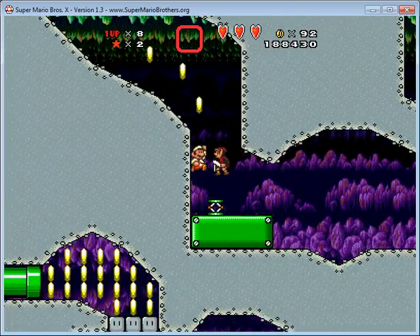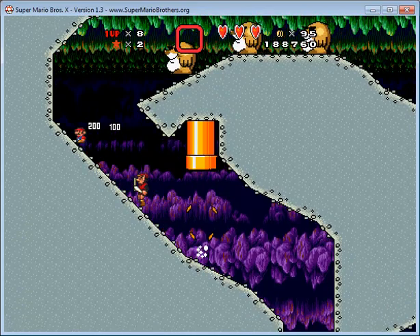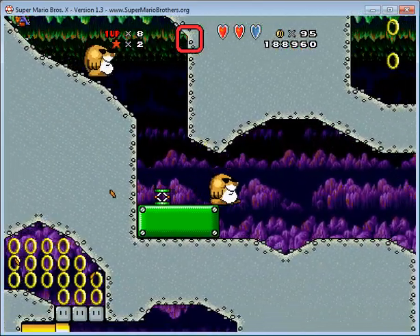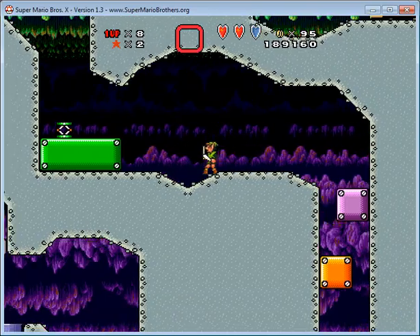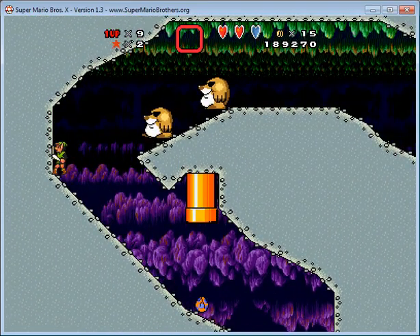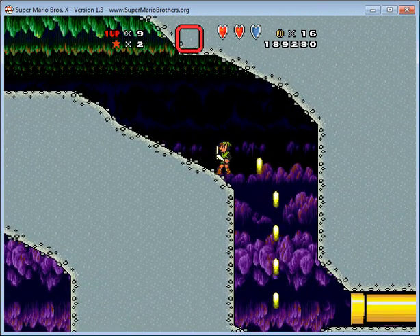I almost got another enemy. Not that one — grab him. I don't know what I was expecting. Well, if I do find an enemy that can be grabbed, I won't be able to do anything about it. But this is the end of the level.